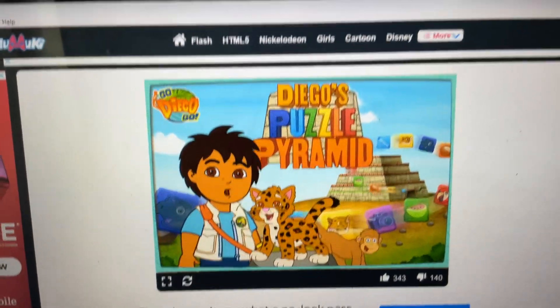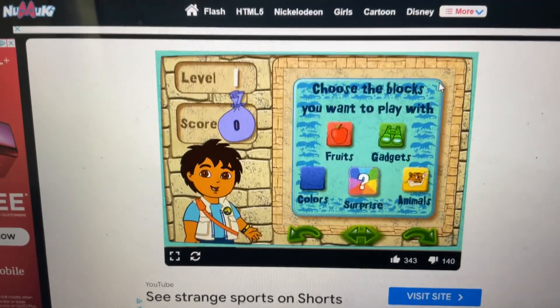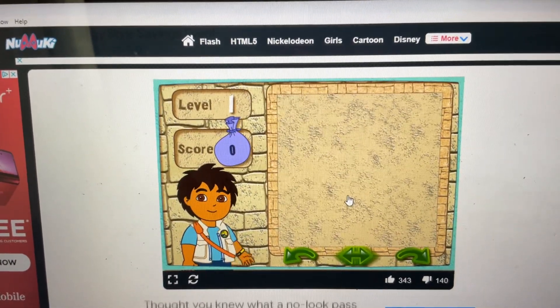Click on the arrow to start. To play the game, you want to first click on the blocks you want to see in your puzzle. Surprise! Great choice! Let's go! Here's your puzzle.